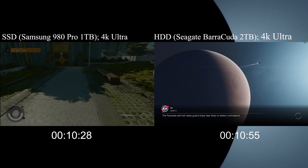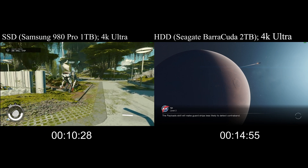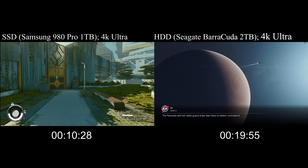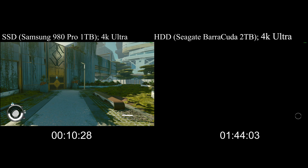I already used a relatively fast consumer HDD with 7200 revolutions per minute. First of all, you would expect longer loading times, and those we definitely get if you install it on an HDD. Starfield loves its loading screens — you go from space to planet,